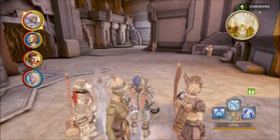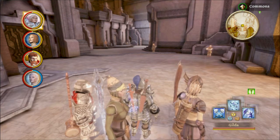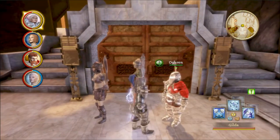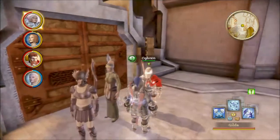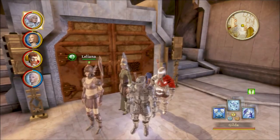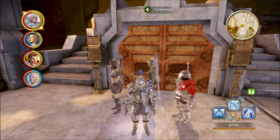Hello, everyone. This is LittleBlackDragon, and you are watching another installment of Let's Play Dragon Age Origins Dwarven Commoner Edition. In our last installment, we recruited our final companion for the game, Ogryn, Bronca's ex-husband, who wants us to help him find Bronca in the Deep Roads, and we were setting out to do that anyway, because Balin requests that we find her in order to help settle who should be the king of Orzammar.